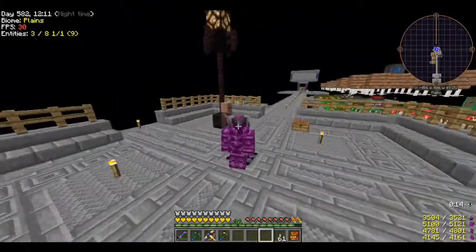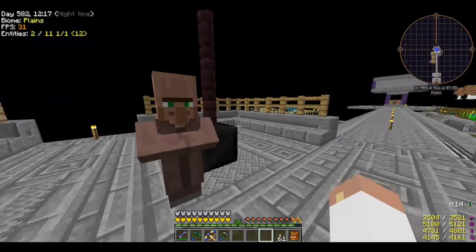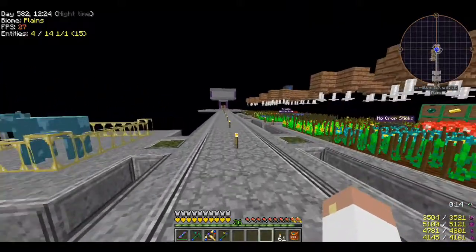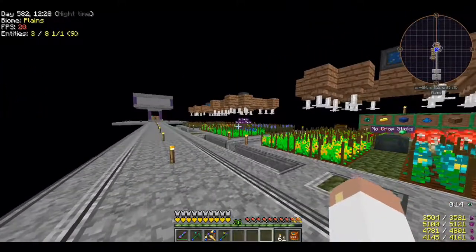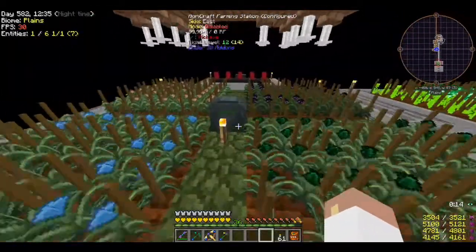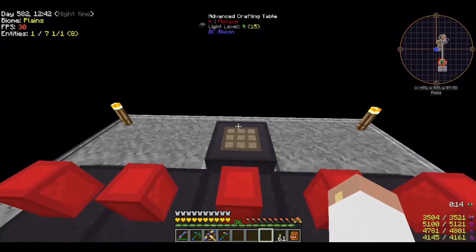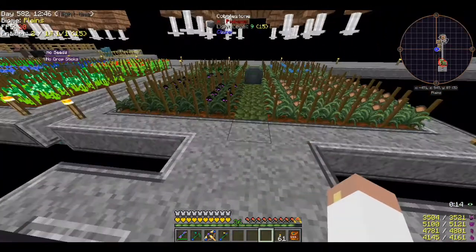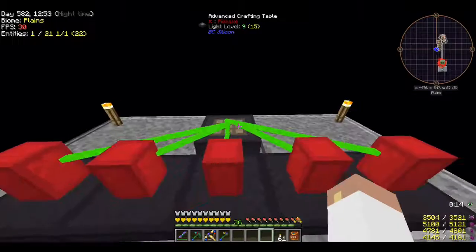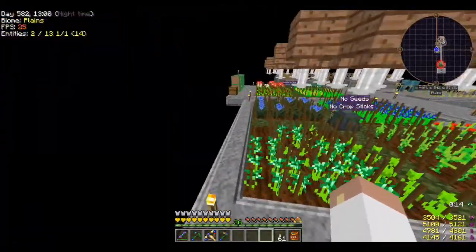Welcome back to Project Ozone 2 on Kappa mode. Last episode I had a nightmarish day trying to get things working, and after a lot of testing in a creative world, it turns out these essences just don't like to work on this crafting table. It's not a huge deal - the earth essence works just fine, but I couldn't get the others to work, so I simplified the process.